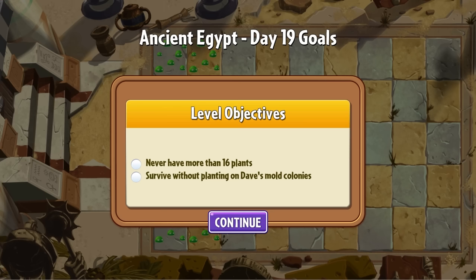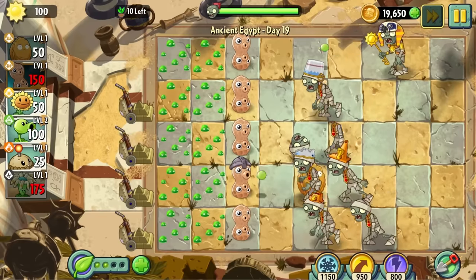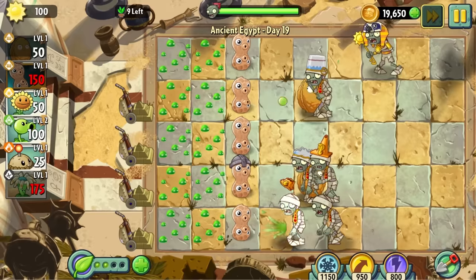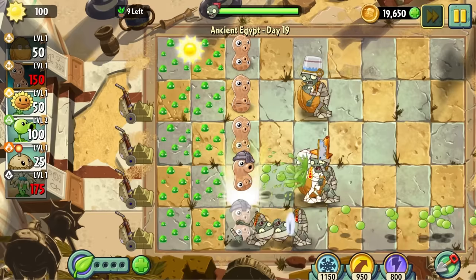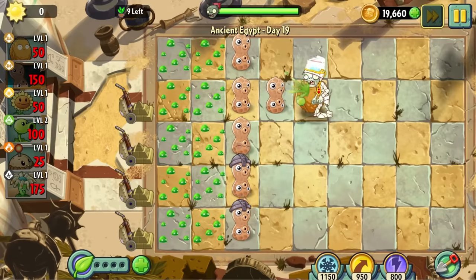Day 19 limits us to only using 16 plants. I wish I could muster together 16 nuts in this sun-starved economy. We also have the mold colonies to consider, but this is an absolutely meaningless restriction. Despite this, it was actually a pretty hard level — the zombies are really ramping up in difficulty now. The walnut was a real champ here, buying me enough time to plant peanuts and holding back bucket heads.